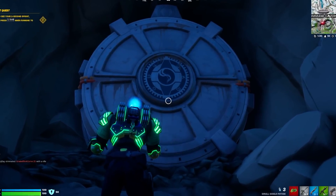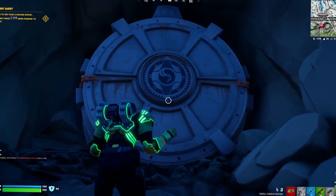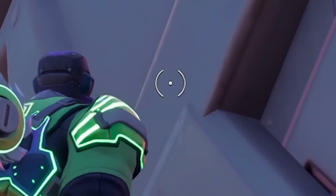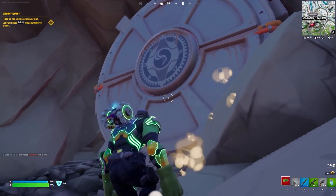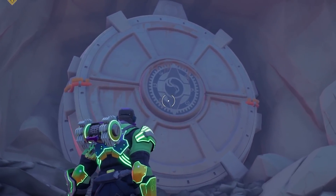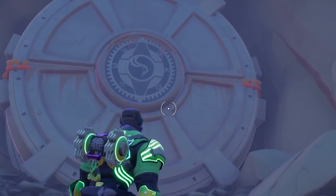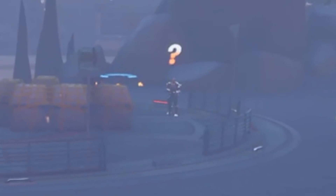A major change in Season 2 that nobody's talking about is right here at Covert's Cabin. Giant doors have actually appeared in the walls, at the same locations where the drills have been drilling with the giant Imagined Order symbol. This is one of Fortnite's locations that has seen one of the biggest changes in the game.